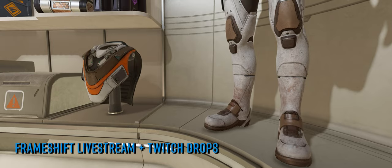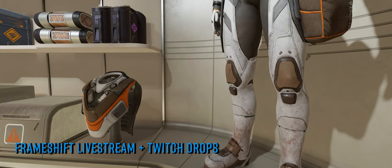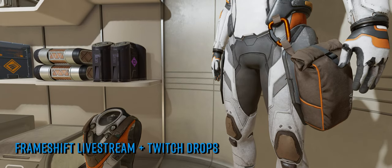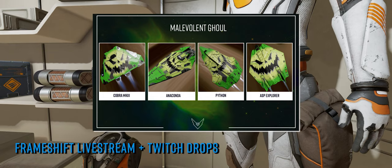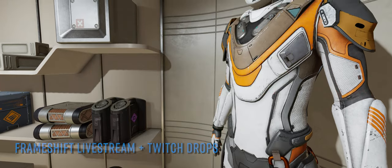The stream on Twitch is also dropping some special free in-game paint jobs over and above the regular Twitch drops. The Halloween stream on Twitch will be gifting the Malevolent Ghoul Halloween themed paint job — which you can see on screen now — for the Cobra Mark III, the Anaconda, the Python and the Asp Explorer.